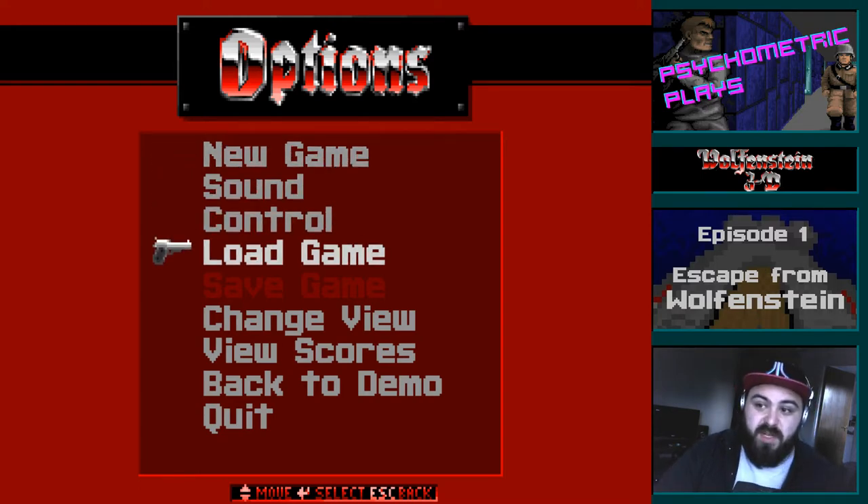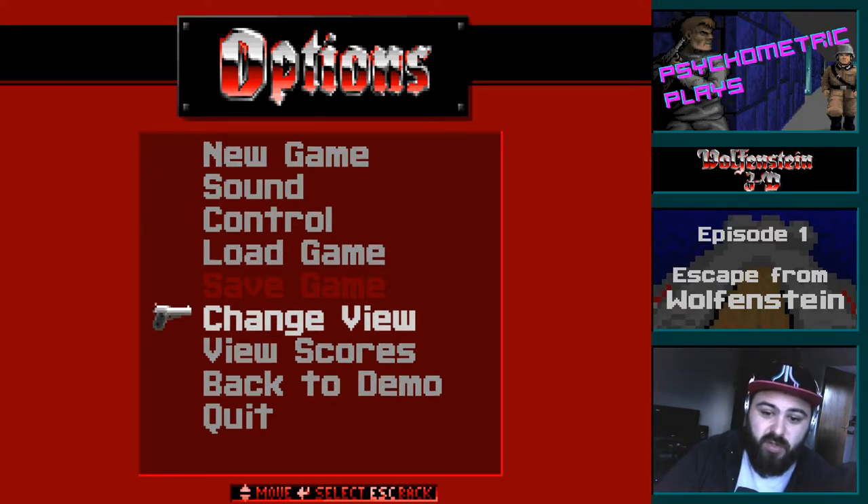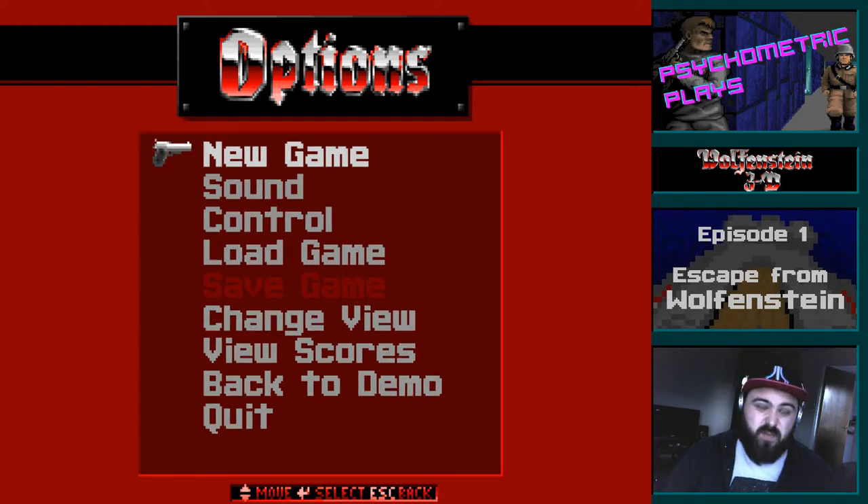Normally in the original release there was a little thing you could go to that would let you see some background story. This is the Activision release, which for some reason took that out, probably because it's full of references to Apogee Software and ordering information that was no longer applicable. Unfortunately, it means we don't have the background story to check out.